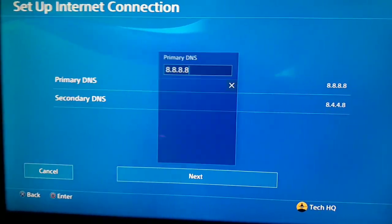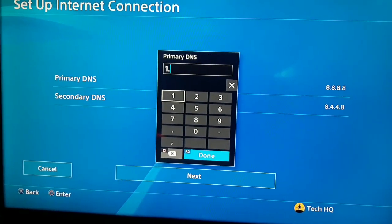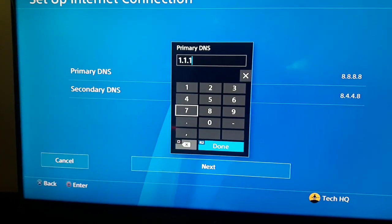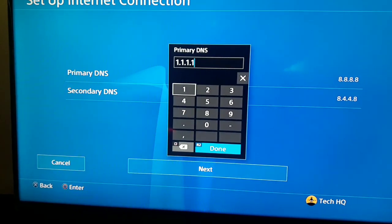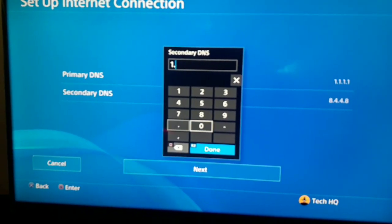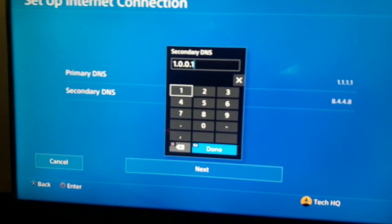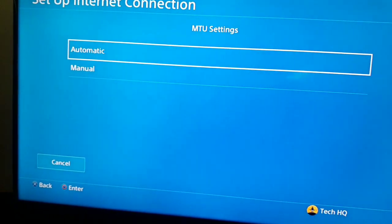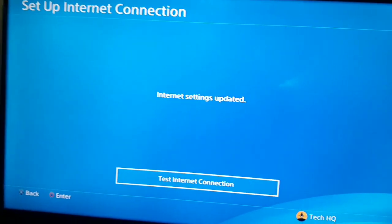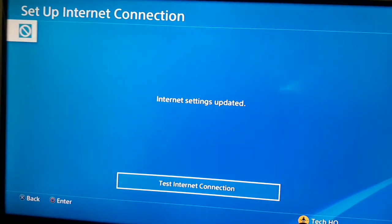You can also use other DNS servers. For example, you can use Cloudflare DNS: set primary DNS to 1.1.1.1 and secondary DNS to 1.0.0.1. Then just select Next. For MTU Setting select Automatic, and for Proxy Server select 'Do Not Use'. Now just test your internet connection and try again to connect to your friend's world. That is the second method you can do to fix this Minecraft error.